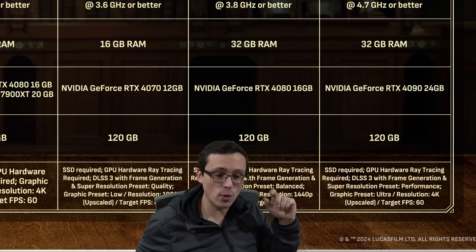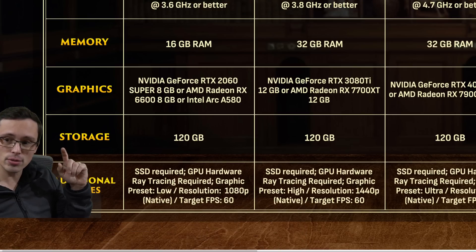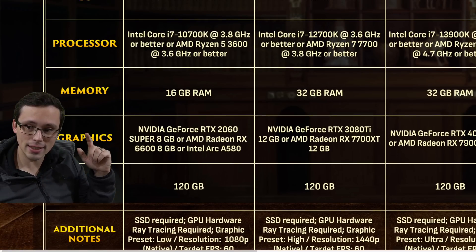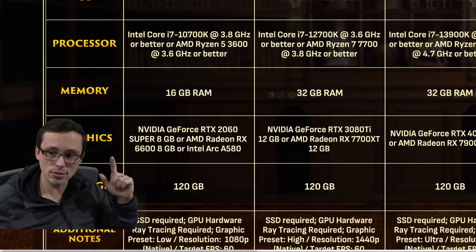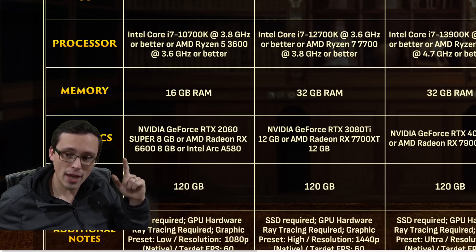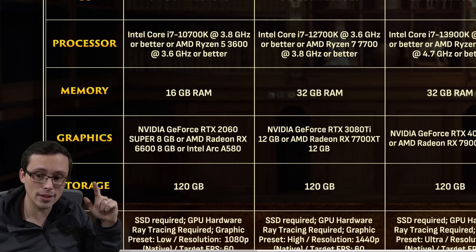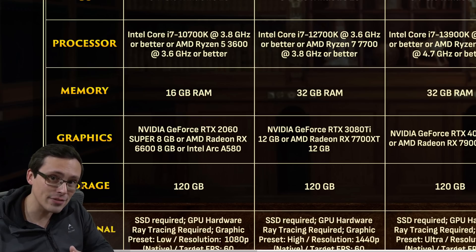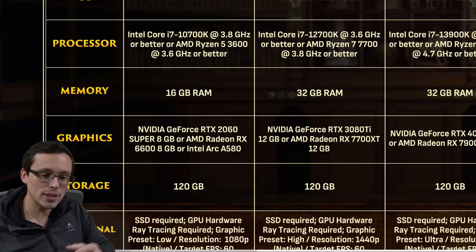That's including using frame generation and performance mode upscaling, so that's quite a bit. But if you just want to get in the door, even though you do need hardware ray tracing, the GPU required is actually not too crazy: an RTX 2060 Super or Radeon RX 6600. Notice it says RTX 2060 Super, not 2060 — the Super version has eight gigabytes of VRAM. Given that ray tracing generally requires more VRAM, that's going to be a sticking point for some people.